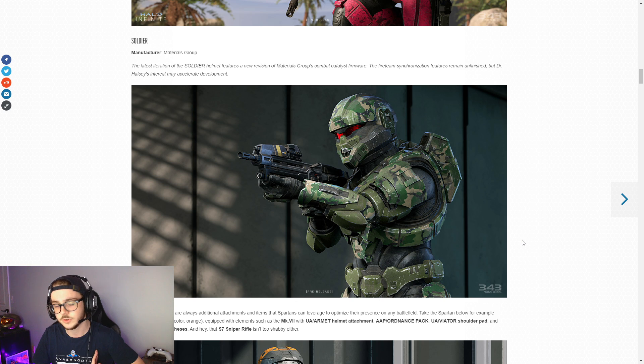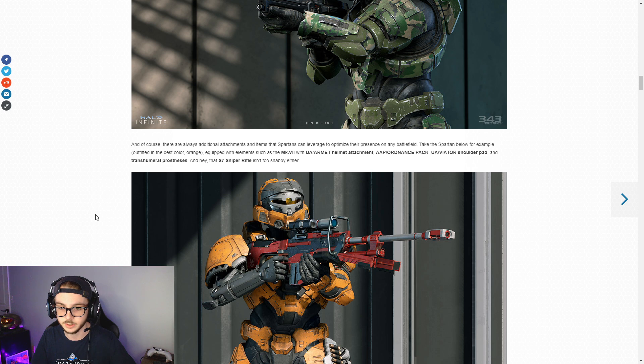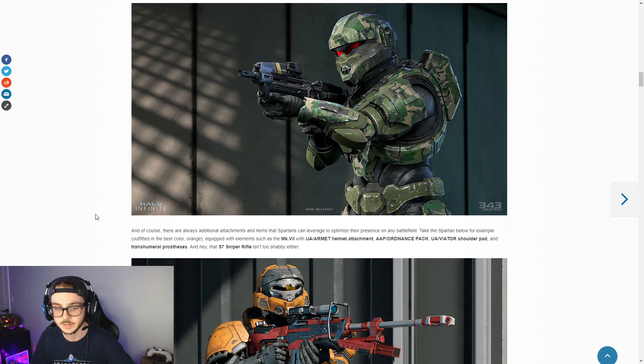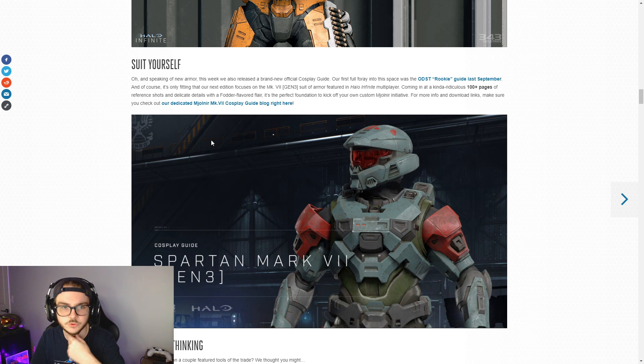I was a huge fan of the Reach customization, so what we got in Halo 5 was a little bit of a disappointment - only being able to customize your helmet, body piece, and visor was a letdown. Seeing weapon coatings now, as well as all those options similar to Reach from the Xbox screenshots of the customization menu, being able to make your Spartan truly your own is going to be super sick. Also, not having just red and blue and only red outlines in matchmaking - that's another thing I'm looking forward to.